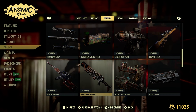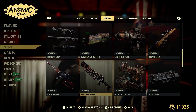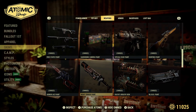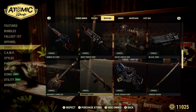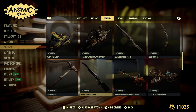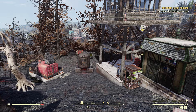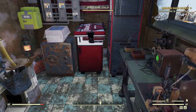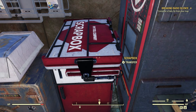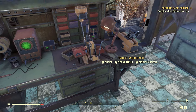I always recommend that either you have a weapon you use day-to-day — we all have our favorite — or if you don't know a paint for that one, have a weapon in your stash box that you do know a paint for, if you have the room. These particular daily and weekly challenges pop up at least a couple of times a week, so it's very useful to have. Very easy score.